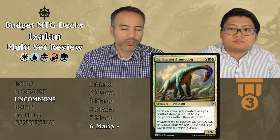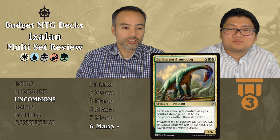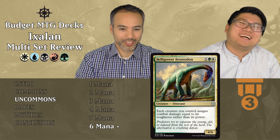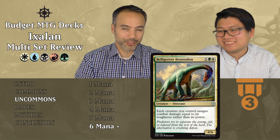Belligerent Brontodon costs five generic, one green, one white. For seven mana we have a 4/6 Dinosaur. The body alone isn't great for seven mana, but it has the ability that each creature you control assigns combat damage equal to its toughness rather than its power — making it effectively a 6/6. Most commons and uncommons have equal power and toughness so you won't get tons of extra value, but a 6/6 for seven mana is still fine filler for late game. Tier three.